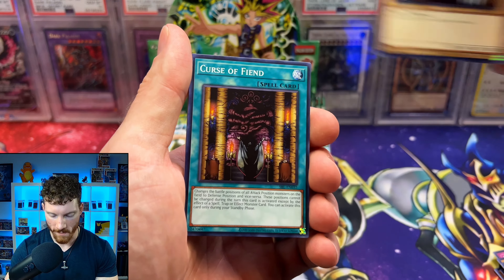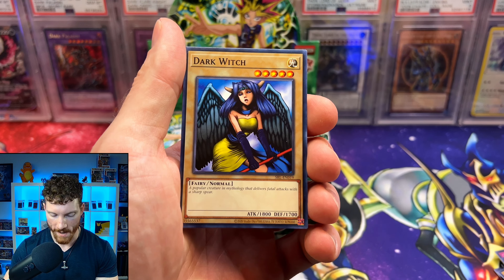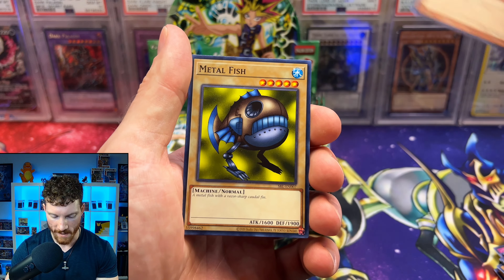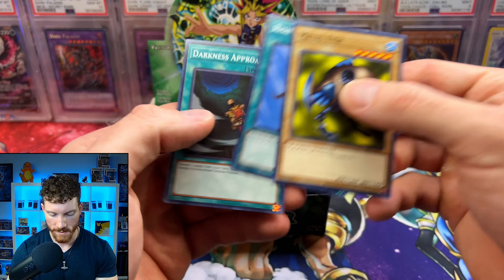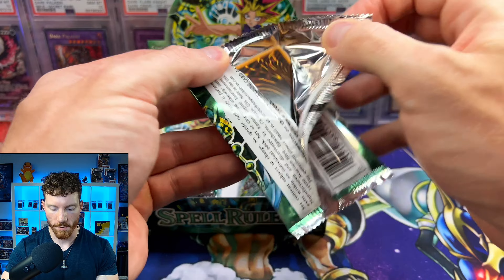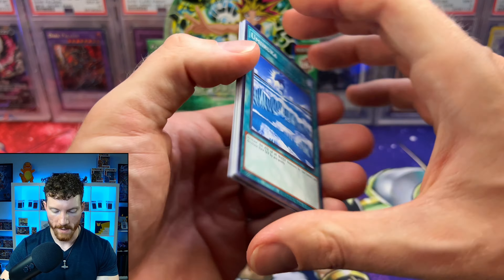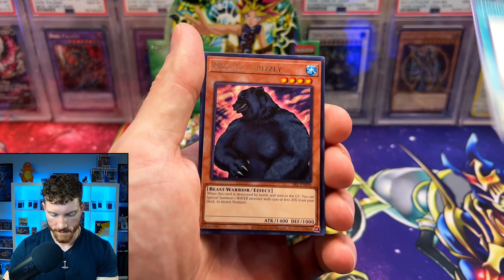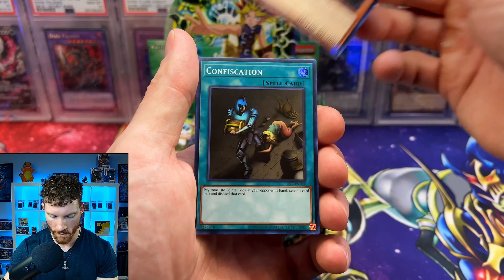Let's pray for an air box and get something absolutely wild with another secret rare. Final Destiny, the Senju of the Thousand Hands, and just the Metal Fish, guys. Not pulling that Toon Blue Eyes just means we're going to pull like every toon monster. So let's go with Toon Summon Skull — let's go ahead and get that one today. Maybe Toon Mermaid as well. Eternal Rest, the Luminous Spark, Mother Grizzly, and I think we've got a holo.